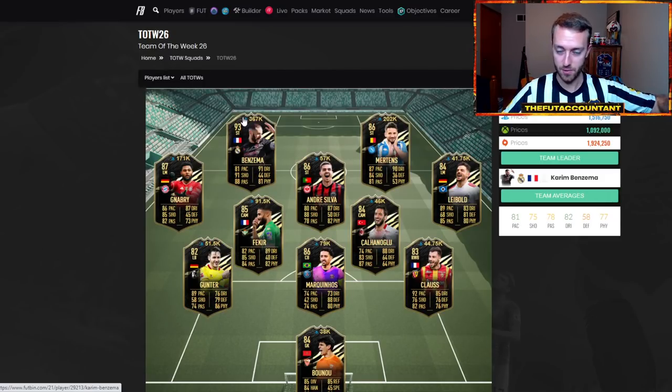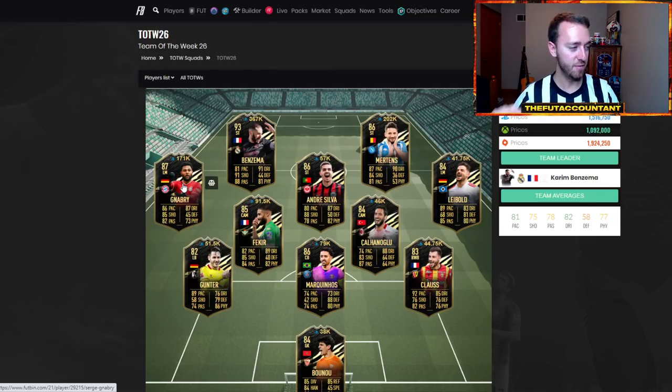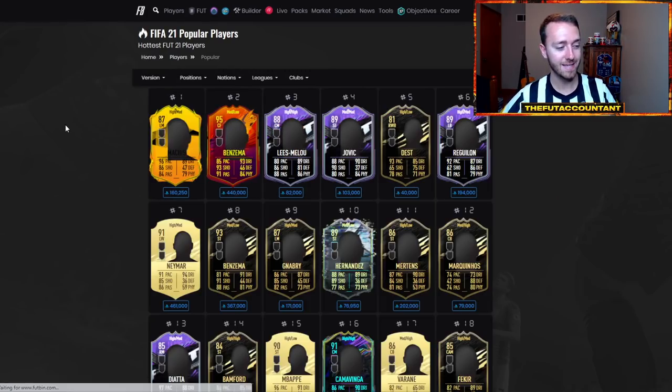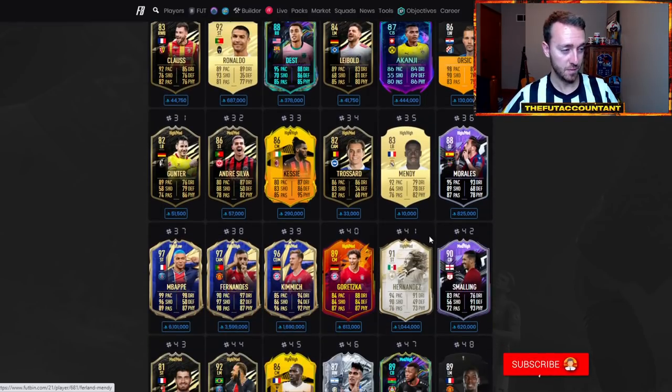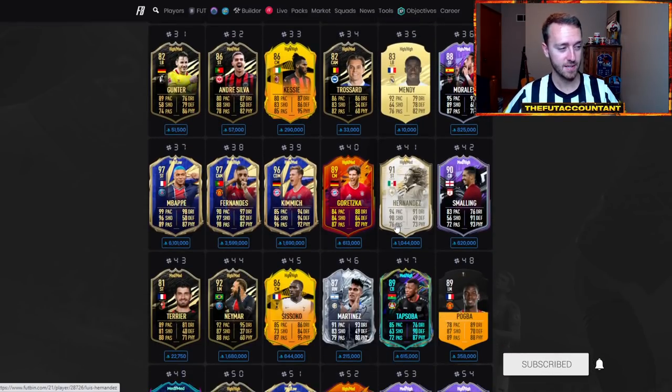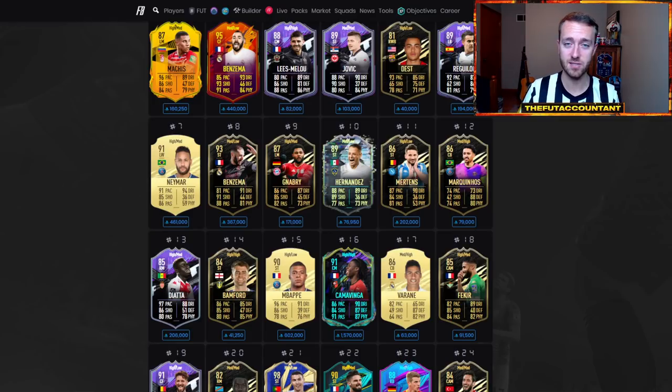This Team of the Week is going to get flooded and destroyed in price. This Nabi is going to be an interesting one — he's going to become pretty good value as a left mid with Bayern links, which links to a lot of players in this game. These guys are going to get supplied a bunch on Friday and drop a ton. Your gold cards — Neymar and Mbappé — as long as they don't get into the FUT Birthday promo, you'll probably see them drop in the first 30 minutes to an hour from all the saved-up packs, then trickle upward as people buy their teams for the weekend league.